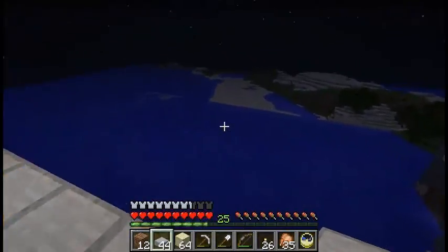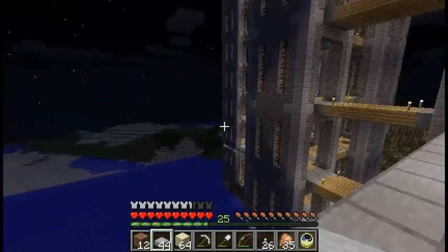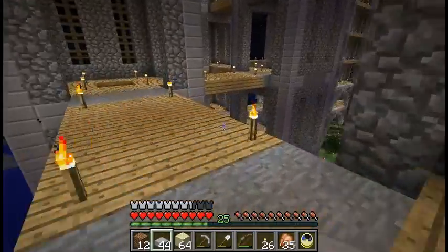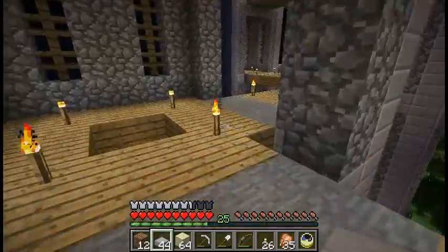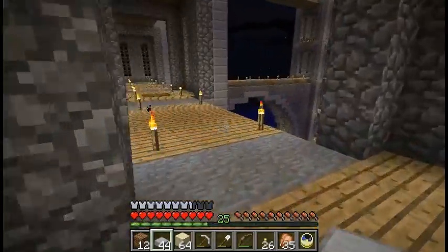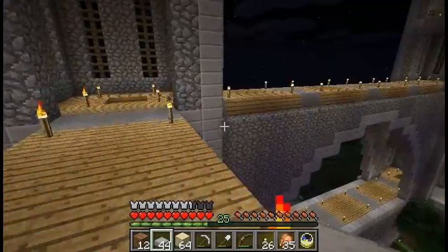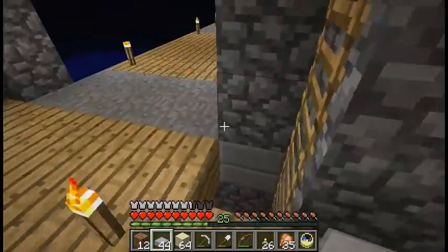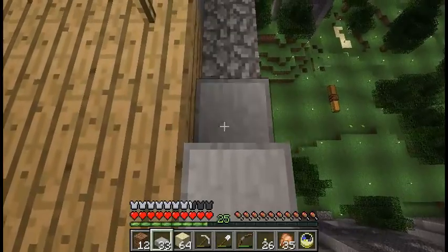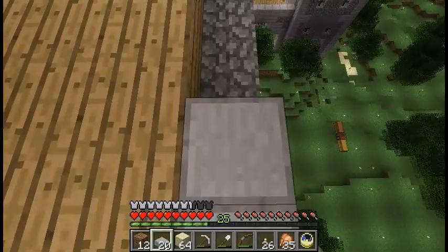So probably just delete all the chunks outside the boundary again — you can see the border there with the chunk boundaries — delete all that stuff outside there, then regenerate, and then find a new desert and also find a new Mesa so we get coloured clay blocks, which is also going to be awesome. And of course find some new flowers and horses too. I mean, horses have been around for a while but I haven't actually gotten any yet.